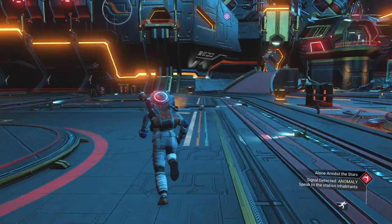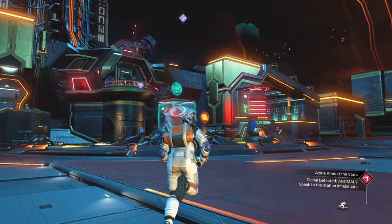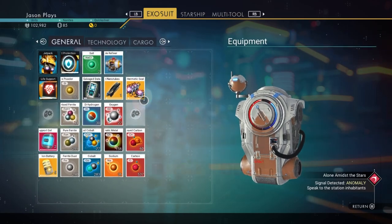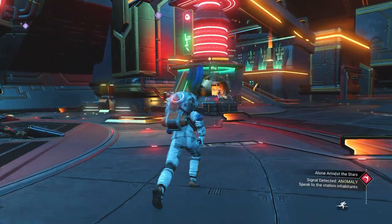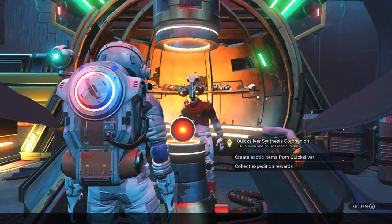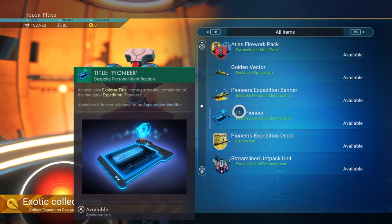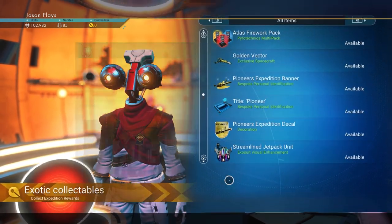See my fresh character right here? Let's get over here — I literally have nothing, just my basic Adam stuff. But let's see if we can get all the rewards from the Quicksilver Companion. Let's go to collect expedition rewards and look at that — they're all available. I can get all of them here.